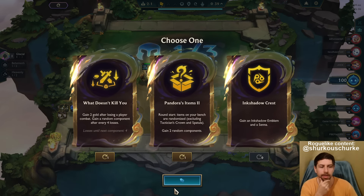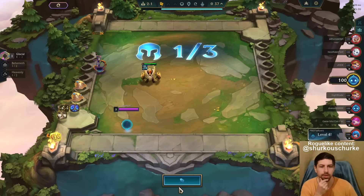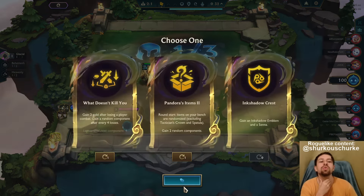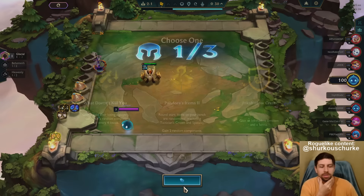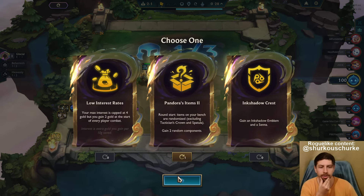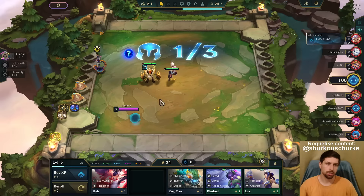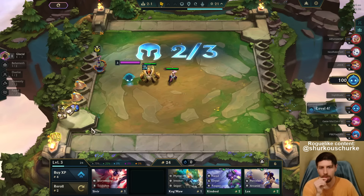This is funny, right? But it's really bad. Ink Shadow Crest — what doesn't kill you? Pandora's Items is nice, man. I think I'll just grab Pandora's Items — just give me those perfect items and we're good to go.